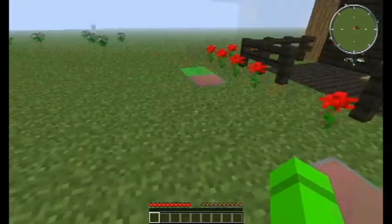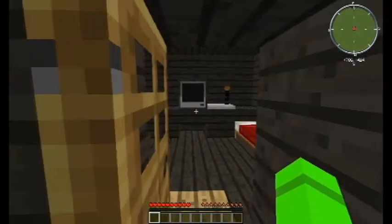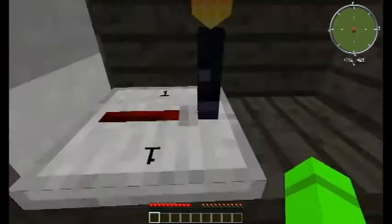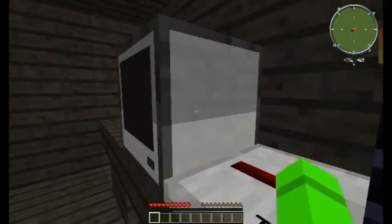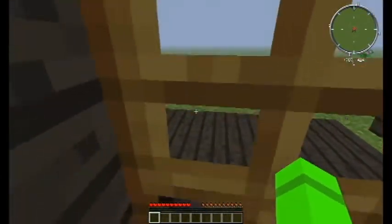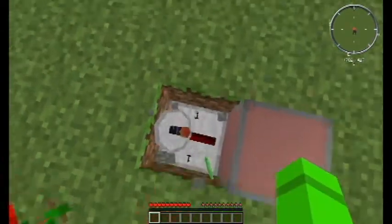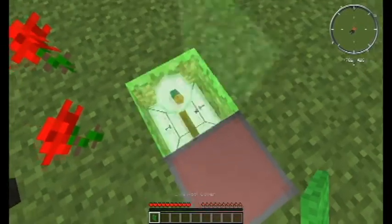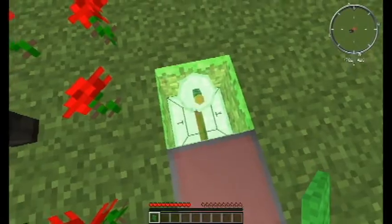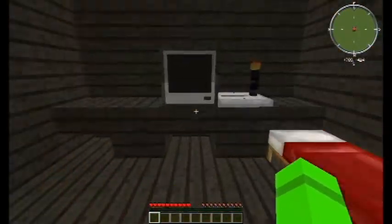I've got two lamps out here because I like the way it looks. So to set it up, you take your computer, you plop it down, and you take your receiver and put the red end of the receiver pointing in towards the computer. For the receiver dish, you do the exact same thing — you have the red line pointing right into the object that you're powering. Put that cover back there so it looks cleaner.